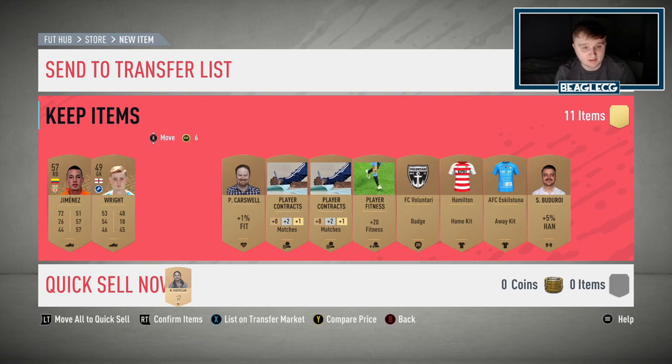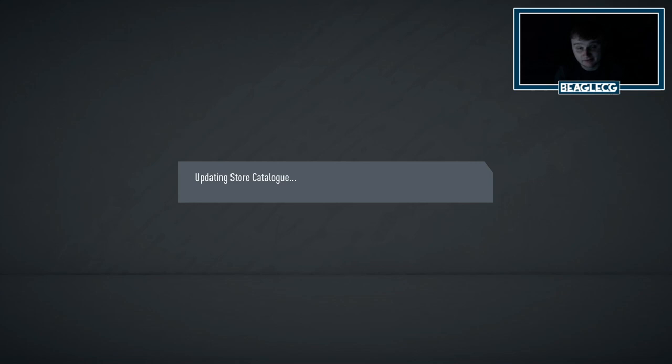Now a thing to look out for, of course, is the kits and the badges. Squad fitnesses, all attribute cards. Any attribute like a passing, a pace, a dribbling, a shooting — they will sell for 200 coins. And of course it may not sound like a lot, but that is half the pack paid for if you do get one of them. I got a pace one there, so that's 200 coins back from this pack at least.